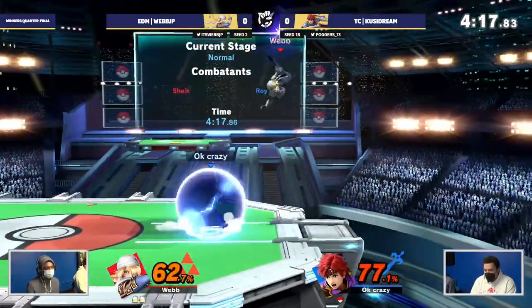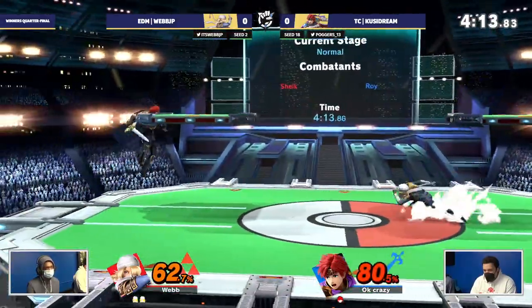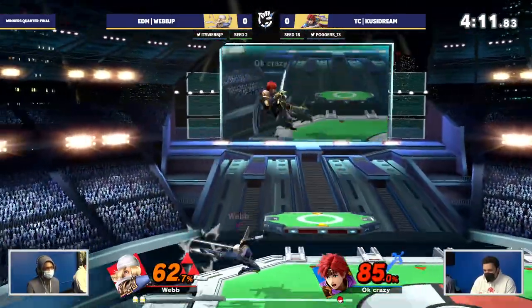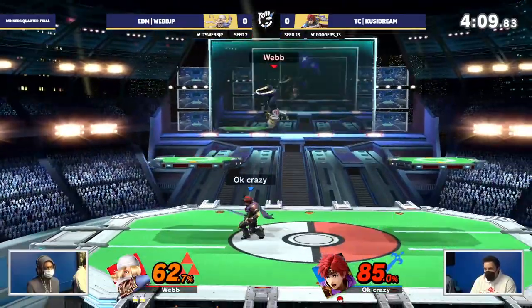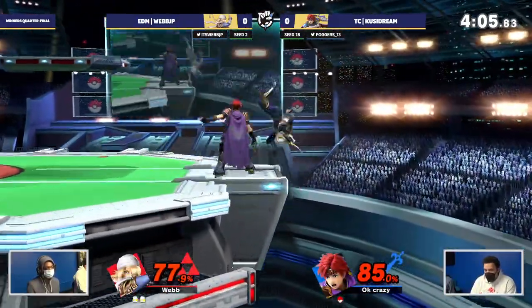Webb's coming out of the corner of that dash attack, keeping Kusi here on the ropes. Looking for that forward tilt out of shield once again. Needles in hand, looking for that pressure. Nice snare once again. Kusi trying to find that opening with the down air — gets Webb immediately out of there with that back air, putting him back on the ledge.